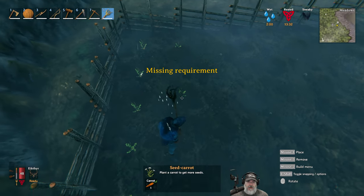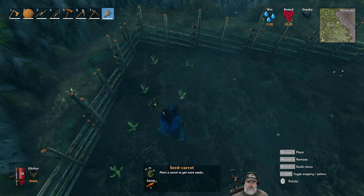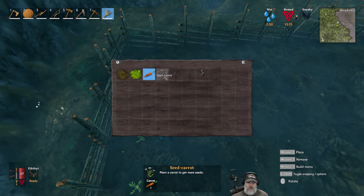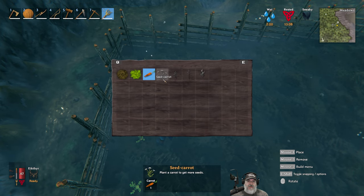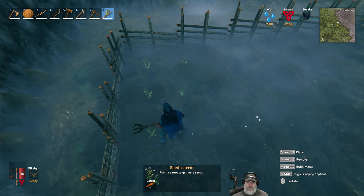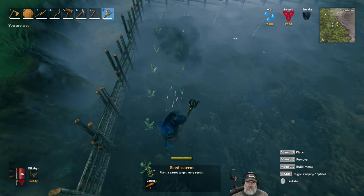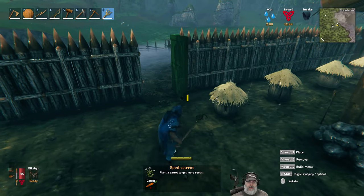Plant carrot seeds to grow carrots. Plant a carrot to get more seeds. So this is a seed carrot and this is a carrot carrot. I wonder if we get more than one seed per thing — I guess we'll find out when they mature. Now I see what's going on there, that's kind of cool. Hopefully we get more than just one per. That's an interesting way for them to do that.